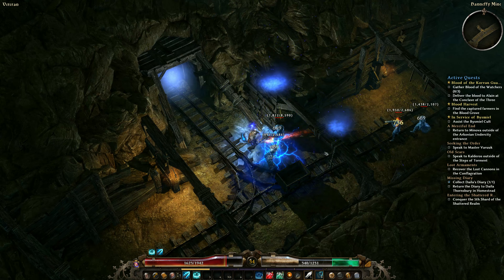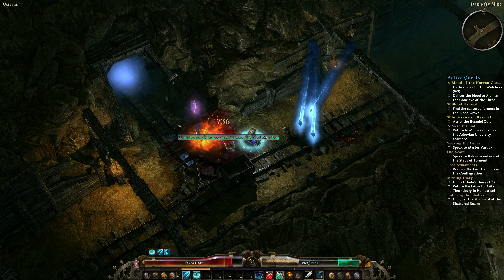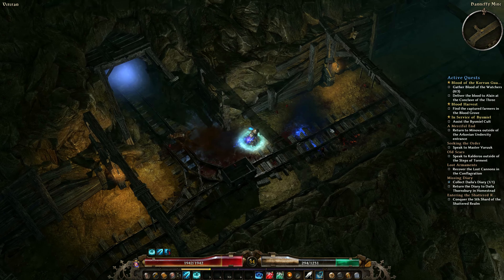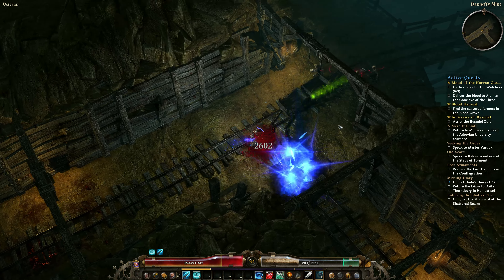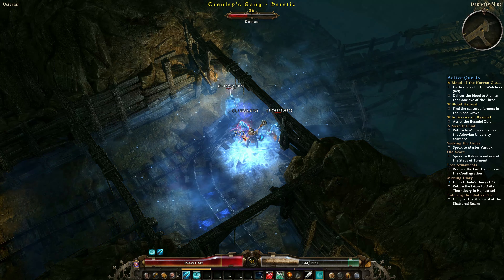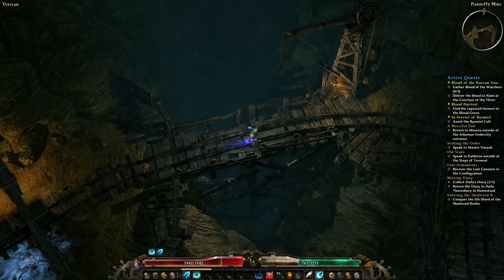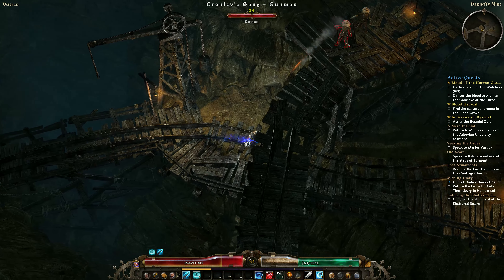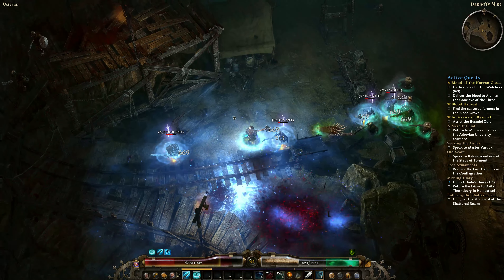We're just going to cut through here. At this particular point in time, you can see the enemies are still around my level — I'm kind of borderline too strong for them. We've got a level 36 guy here. I don't think the Cronley's Chosen gang go above level 40 at Veteran difficulty, though that might be my memory being fuzzy.